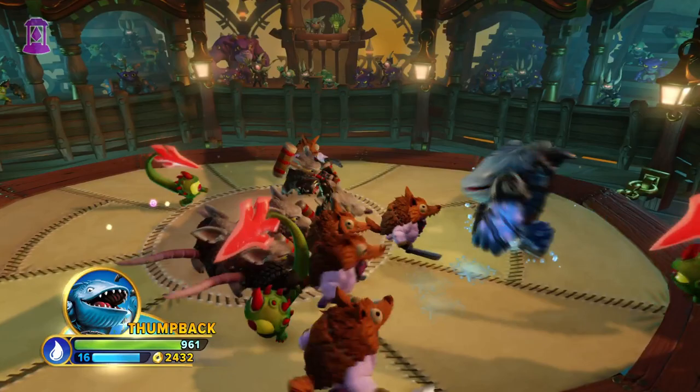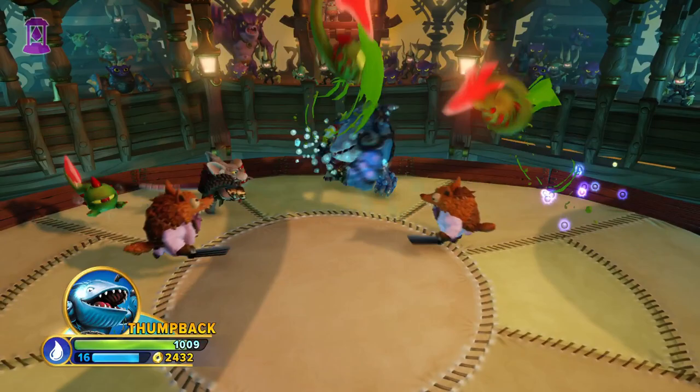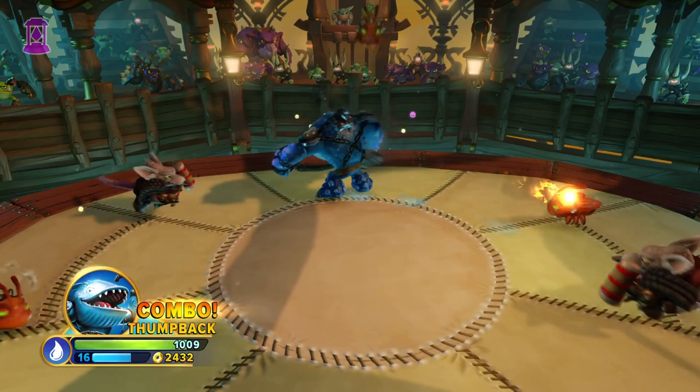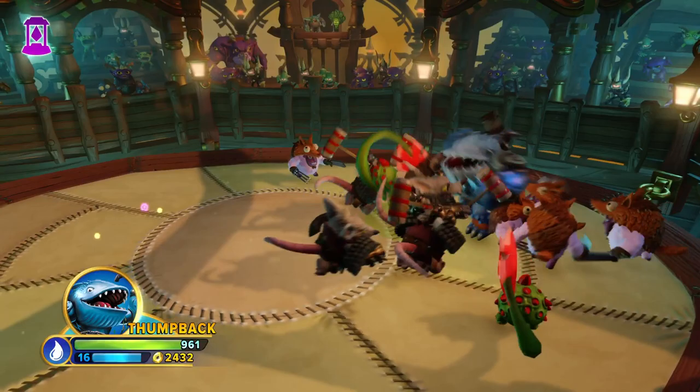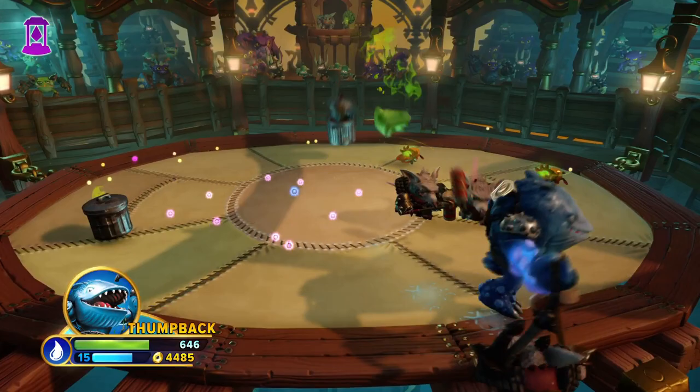If you keep mashing the attack button, you can continue to swing to your heart's content, but if you're feeling risky, you can perform his free hit combo. If you hold down the button on the third swing, you spin around like crazy, damaging anything around you. The only issue is that you have much less control over your movement during the spin and it's not as long range as the regular attack. This puts you in a vulnerable position, but the damage more than makes up for that. Genuinely, if this spin attack could damage the same target multiple times, I could probably call this the best primary move of any Skylander. But even without that, it's definitely still up there.